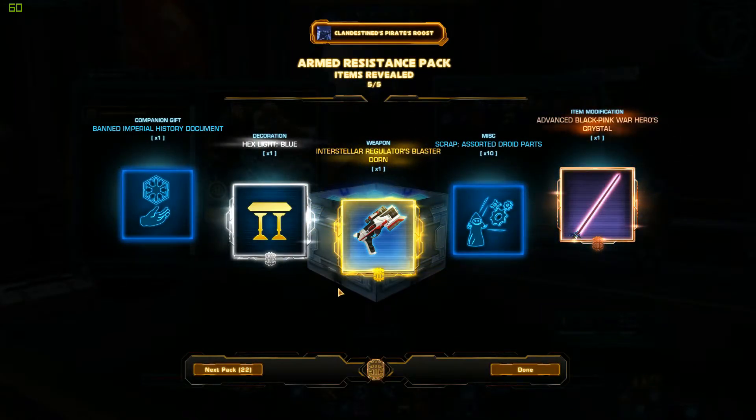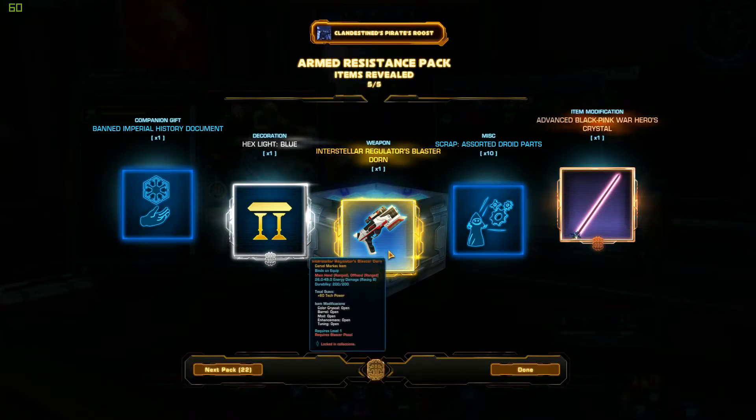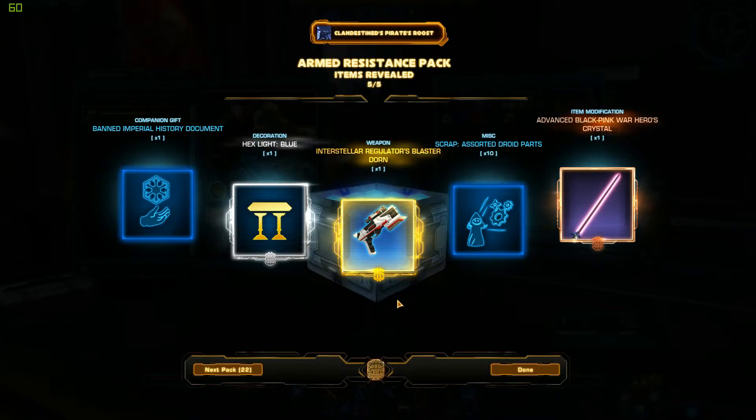I got some decos — that's pretty cool. Oh wow, I got the new Dorne Interstellar Regulator Blaster! That's pretty neat. I don't necessarily know that I would have a character I'd use that on, so that will probably go on the GTN.